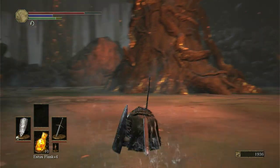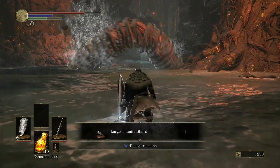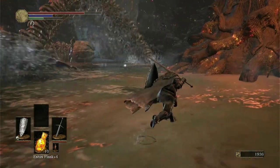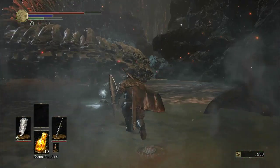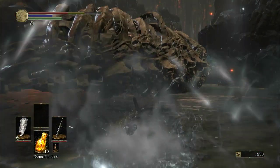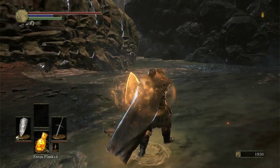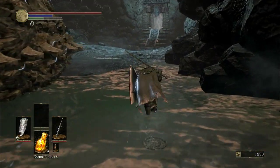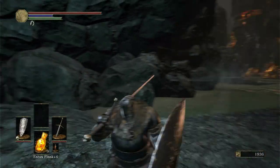Ah, freaking piece of shit. Tremors — Doom 2, is that you? That thing's face kind of does look like a tremor worm. Oh my god. The Shield of Want — is that the one that increases my experience? There's like a shield or something around here that does that.